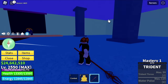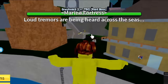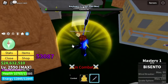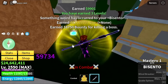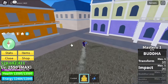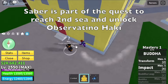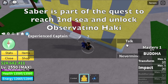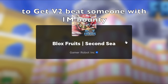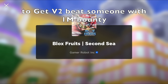Are we done with the first sea? No — we still have the V2s. Head to Marine Fortress to defeat Whitebeard and get the Bicento V2. Also, the Saber — the one you need to head to the second sea. To get Saber V2, you need to defeat a character with a bounty of 1 million, and you should also have 1 million bounty or more. Those are the requirements.